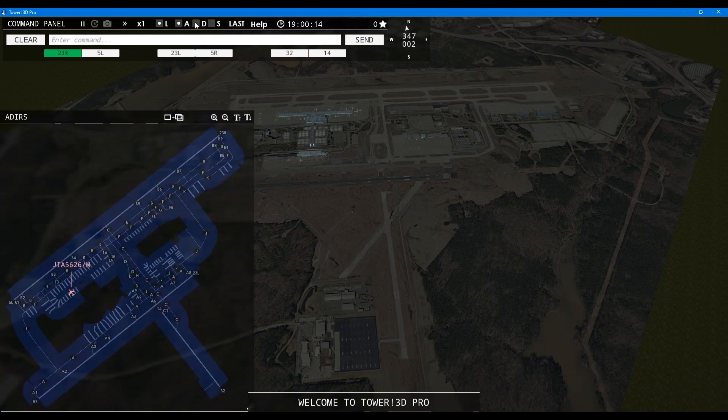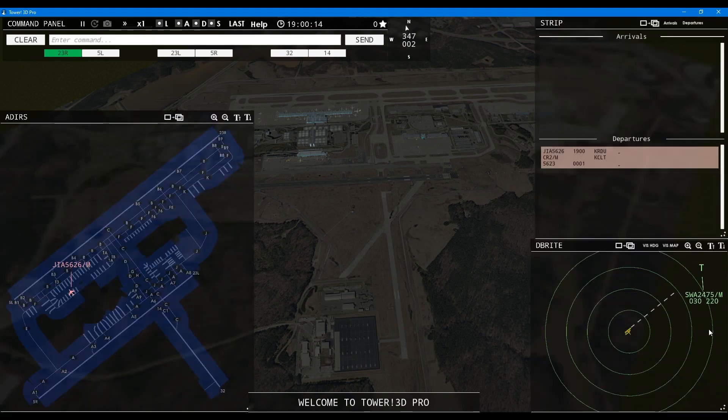Thank you very much for tuning in. Let's get the radars up. Of course, the colors in green and red or pink are not part of the regular game — these are modifications. The camera movements and some commands are modifications as well, so there are quite a few things in this game that you will not be able to use and play for yourself, unfortunately.